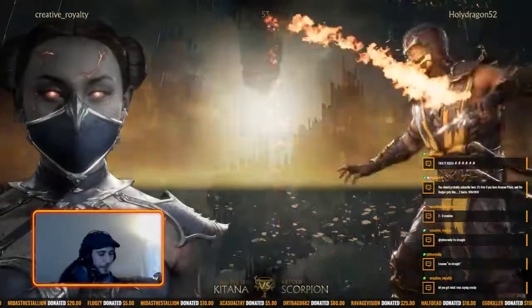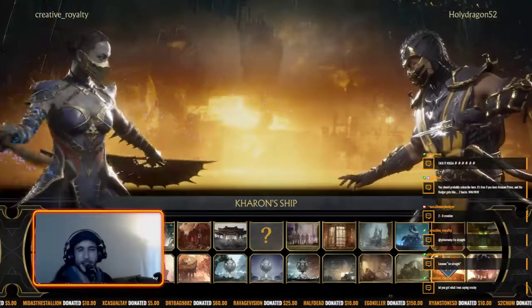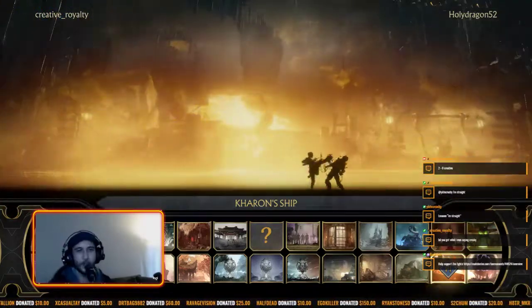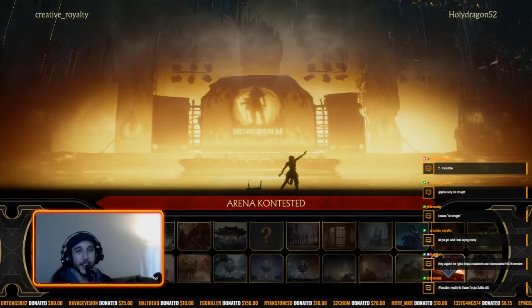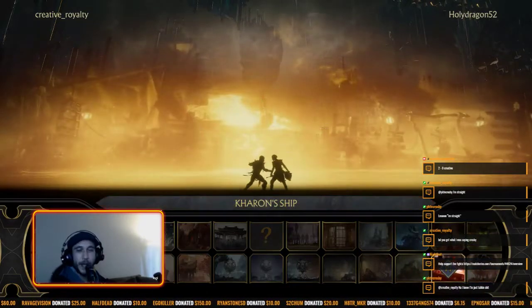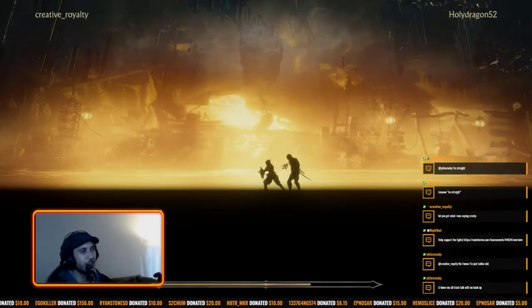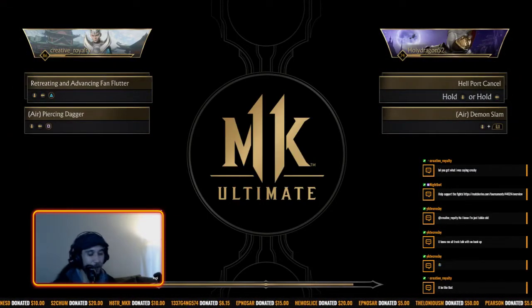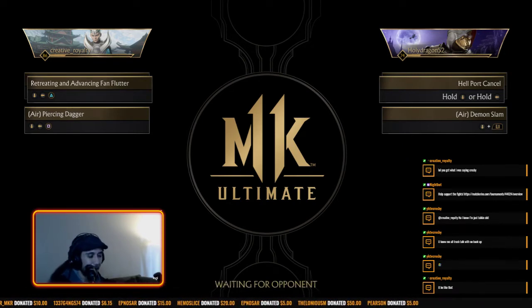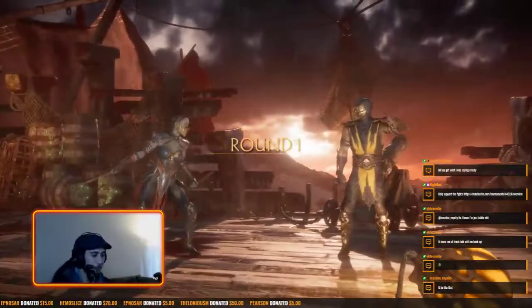Holy Dragon goes to swap it up — sticking with Scorpion. Creative in the chat saying he doesn't want to talk shit, he just wants to be nice and happy. Holy Dragon finds that to be condescending and patronizing — he's saying he's casually happy while stoning you up. Creative Royalty being kind of a cock-ass in chat right now. Round one, here we go.